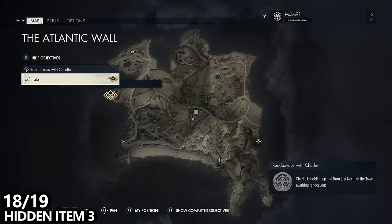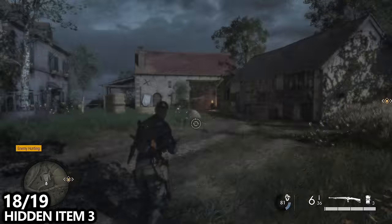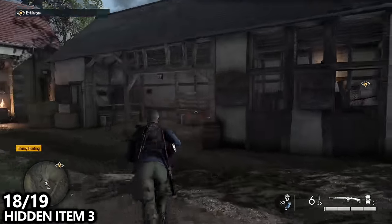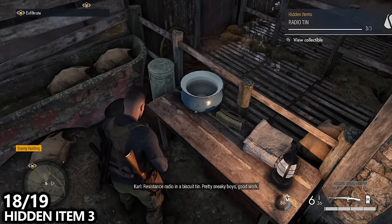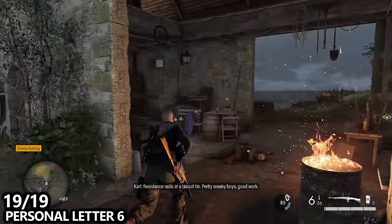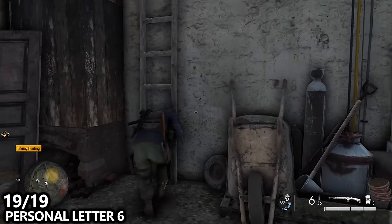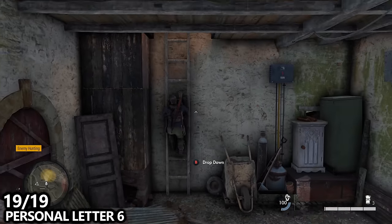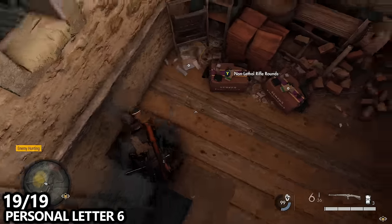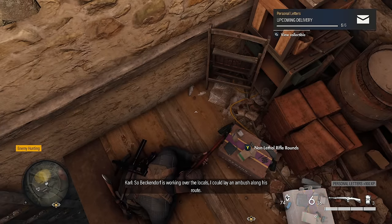Last but not least, wrapping up all of the areas in the mission, we've ended up right in the middle of the map. There's a small outpost with three buildings. Follow the road into it and there will be a building on your right — a barn — and inside this barn we can find our final hidden item. Also grab personal letter number six inside the two-story building with the red roof: crouch underneath the bar, head up the ladder, and at the top of the ladder at your feet you should find the personal letter. That should be 19 out of 19 for the mission. Pause the game, go to service record, go to collectibles, and make sure you have all of them before exfiltrating.